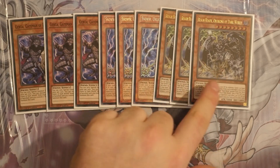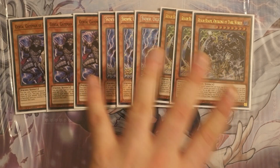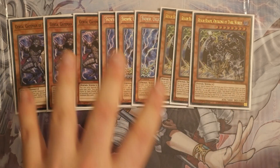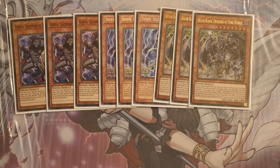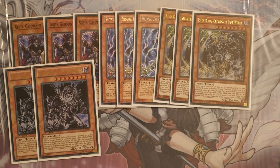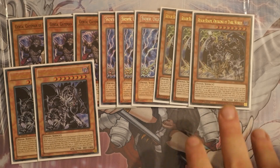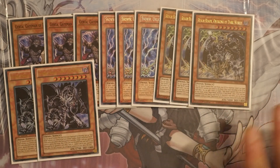That's how you can get Rainbow, which gives you your resource loop, because Rainbow has an additional effect — quite like Greffa — to return a Dark World from the board to the hand and summon itself back from the Graveyard. The difference is Greffa can bounce back anyone, whereas Rainbow needs it to be a level 7 or lower. So Rainbow can't bounce back Greffa, but Greffa can bounce back Rainbow.